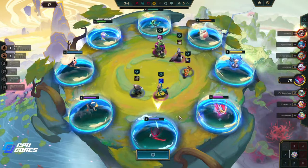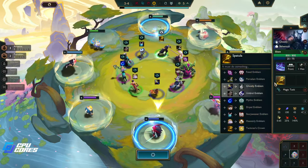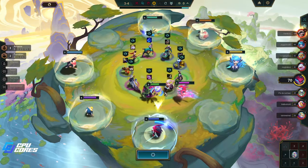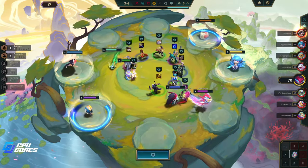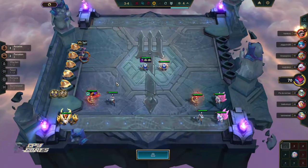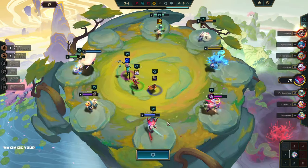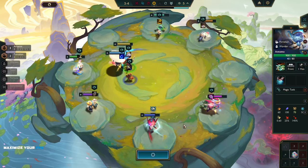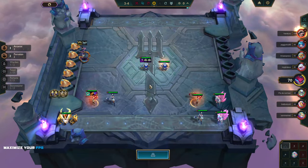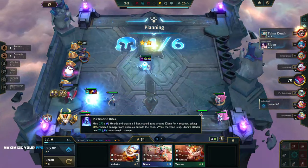I'm gonna roll this one-cost — who knows, maybe we get another one. We can't make an Arcanist, but we could make a Porcelain. Edge of Night, Steadfast Heart. If we ever get a two-star Alawi — now we have a two-star Amumu, so he's gonna be great. This is really really good.